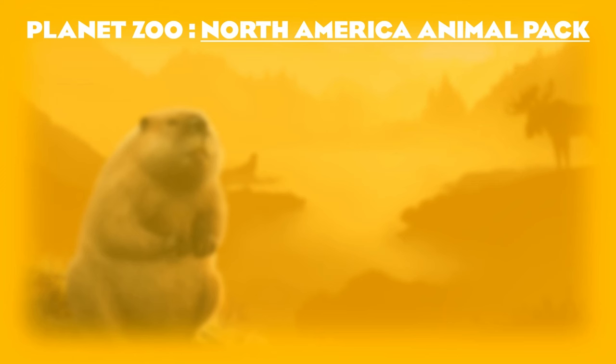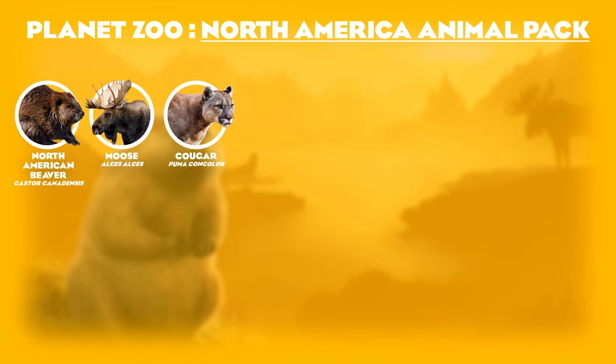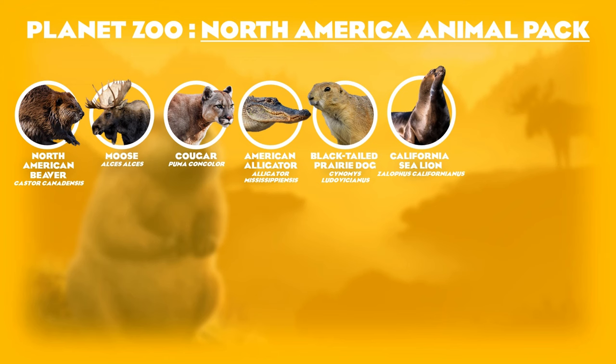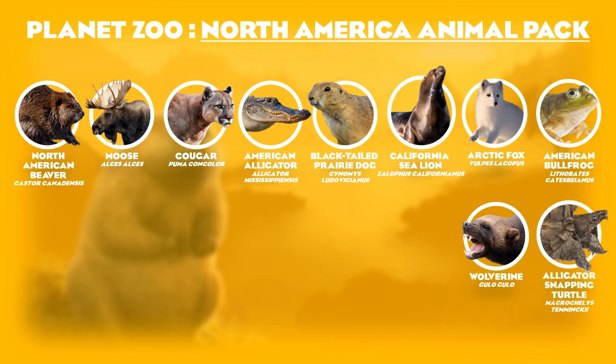The North America animal pack included seven habitat animals and one exhibit: the North American beaver, moose, cougar, American alligator, black-tailed prairie dog, California sea lion, arctic fox, and the American bullfrog. If I were to swap any of these animals, I would replace the arctic fox with the wolverine, and swap the American bullfrog for the alligator snapping turtle — another exhibit animal that's high on my wish list.